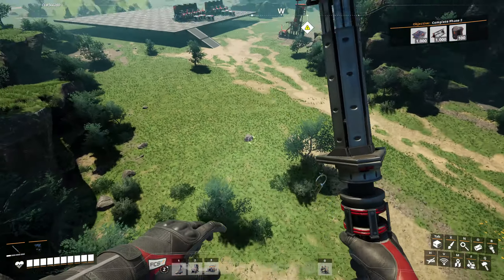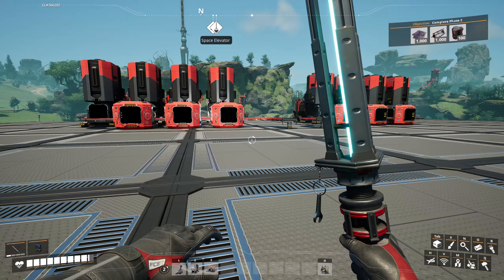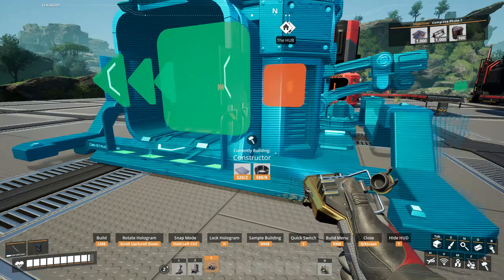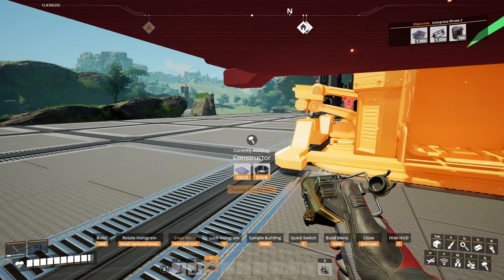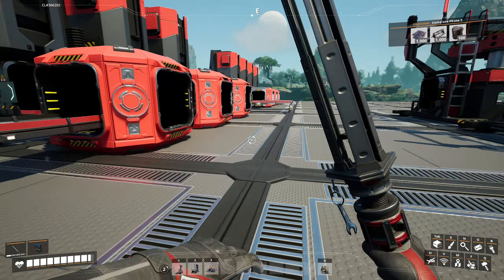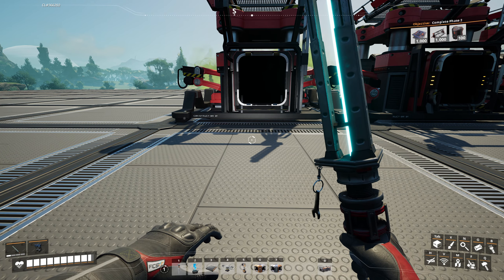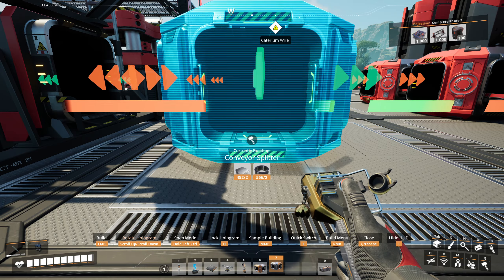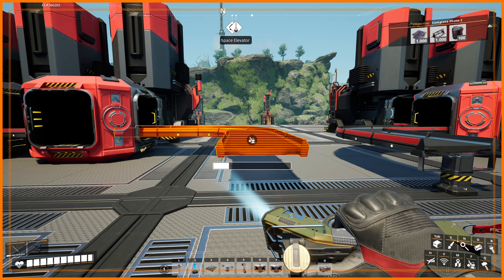So we're gonna get 120 per minute of copper, resulting in a ton of copper wire. I think for now we're going to use that copper. I need to drop down an equipment workshop - although actually I already have one more portable miner, silly me! I'll place a miner on that copper node and belt it off this cliff, straight down across the ground for now.